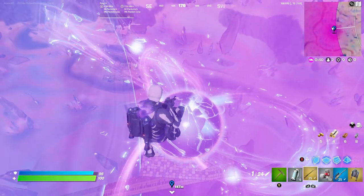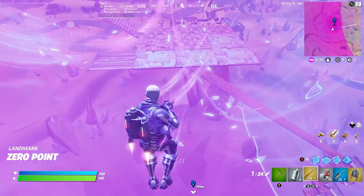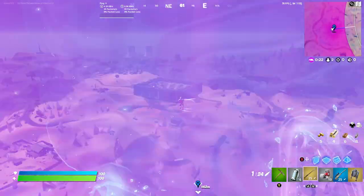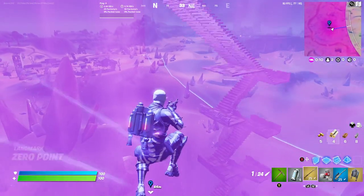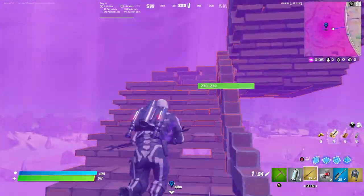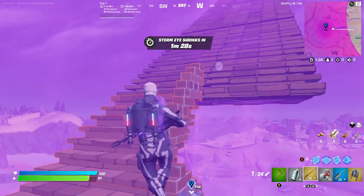If you get teleported above the Zero Point, you don't really need to do anything — just go right back in. If you get sent to the side, you'll have to use your jetpack and the sniper. Clicking the attack button on the sniper without scoping sends you flying forward, which is really useful for this. Just keep doing this over and over — other players on the map will eventually die to the storm, and you'll be the only one alive. The Zero Point heals you after it sends you flying out, enough to keep you alive, and it heals you up to 100 once you've gone inside.